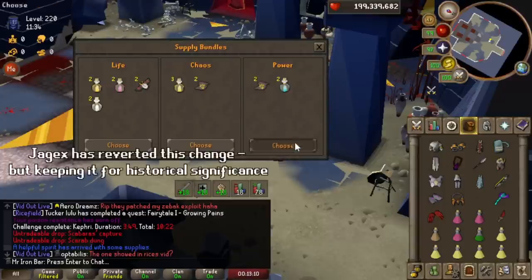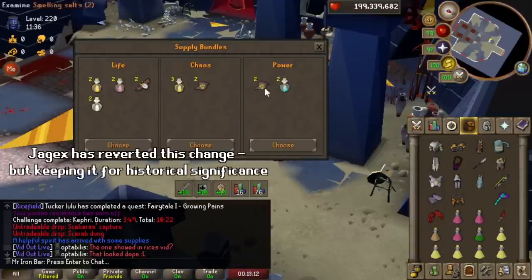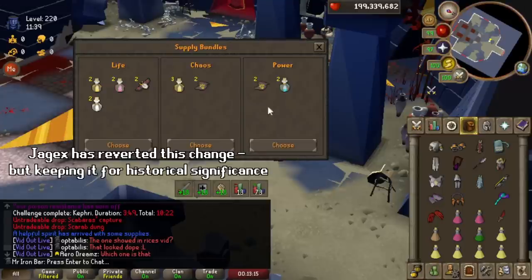They used to give you, for invocation, two ambrosiers — two doses. But now they only give you two one-doses, so it's half the amount. Same with the adrenaline potions, it's now half the amount. The ambrosiers let you reset your stats at any point back to full health, but you only have half of that now. So it's definitely going to make the raids a bit more challenging.